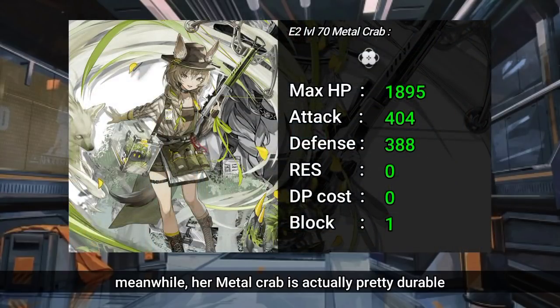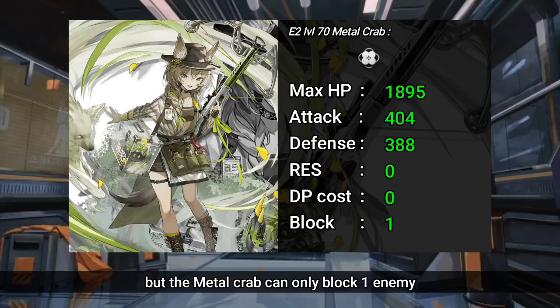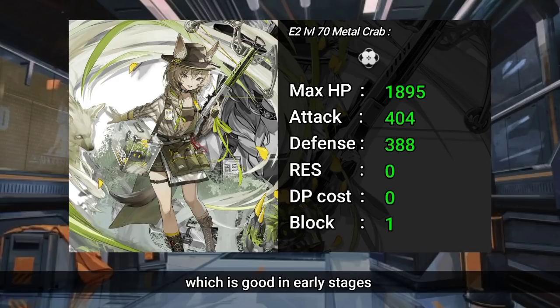Meanwhile, her metal crab is actually pretty durable. It has the same stats as a dual-block Vanguard like Courier and Zima, but the metal crab can only block one enemy. So it might become a trouble when facing multiple enemies. But the bright side is that it doesn't consume any deploy point or deploy slot, which is good in early stages.